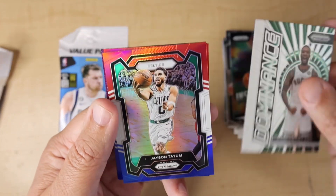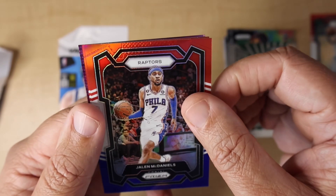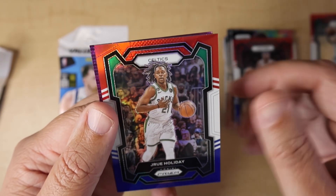On our Red, White, and Blues we have a Jason Tatum — that's not bad, good vet to get there. We've got Jalen McDaniels and Drew Holiday.